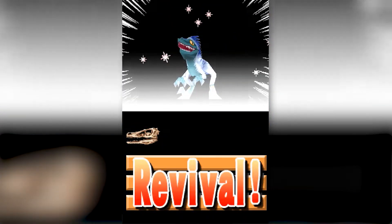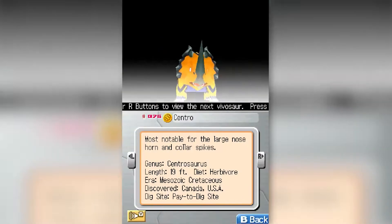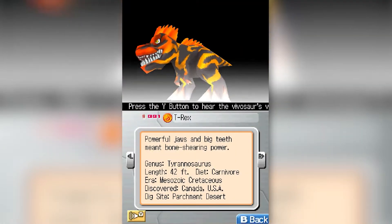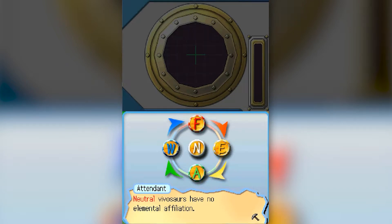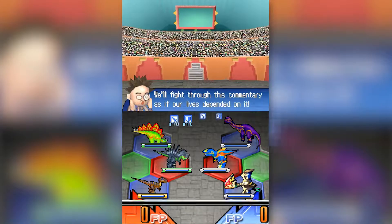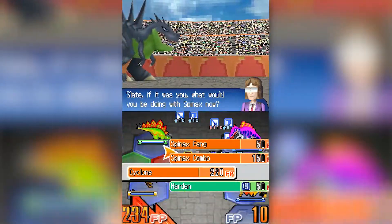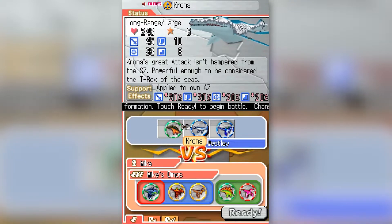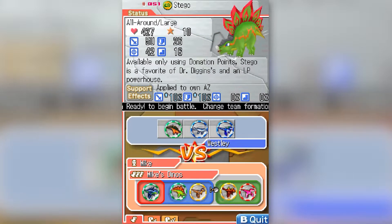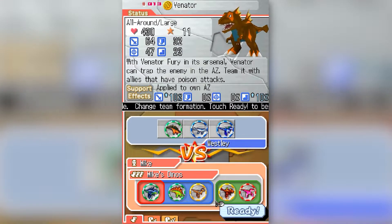Once you revive a vivasaur from its dirt nap you can throw it into battle. Vivasaurs come in five different elements: Water, Earth, Fire, Air, and Neutral. Each type is either stronger or weaker to another type besides neutral. It might be best if you take one of each with you throughout the game so that your team would be able to hold their own against any combination of vivasaurs. You'll only be able to have five with you on your team and you can only use three in battle. The other two left out will still get experience from your battles, which is nice.